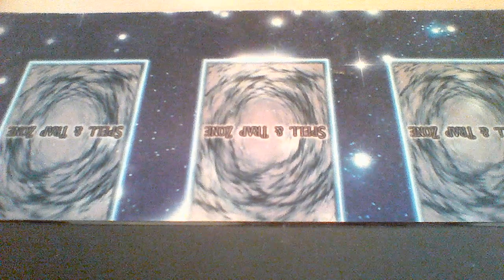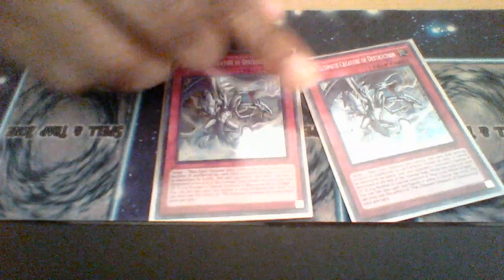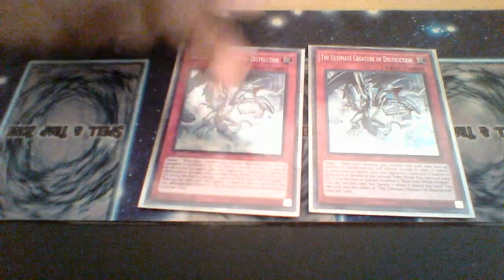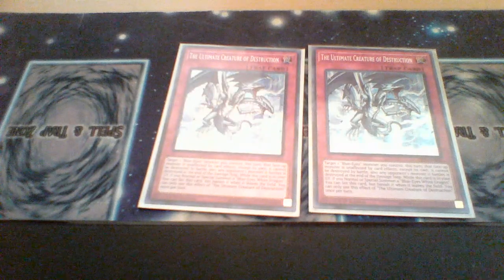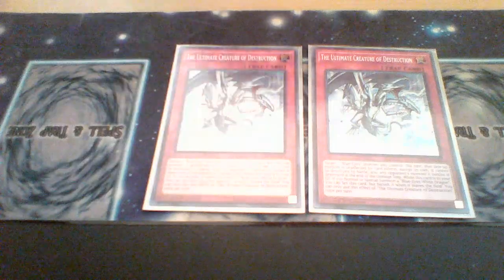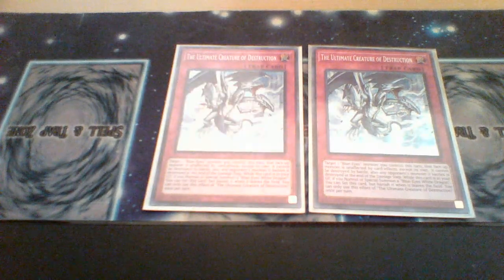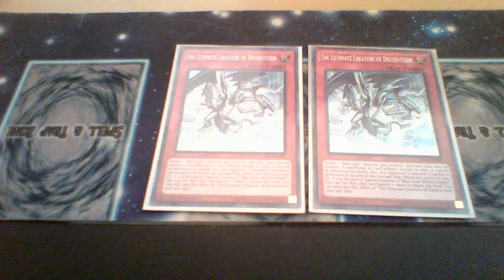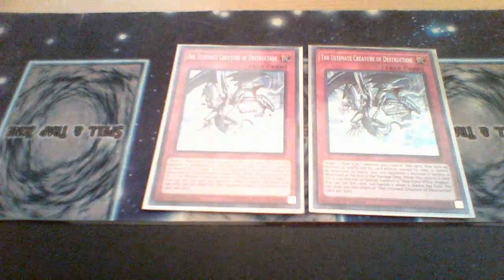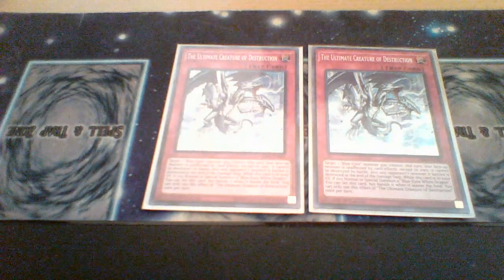Moving into the traps — two Ultimate Creature of Destruction. This card has a few effects: you can target one Blue-Eyes on the field and it becomes unaffected by card effects, cannot be targeted or destroyed. Also, when you special summon a Blue-Eyes White Dragon to your field while this card is in the graveyard, you can reset the card to your field in order to activate its effect again.